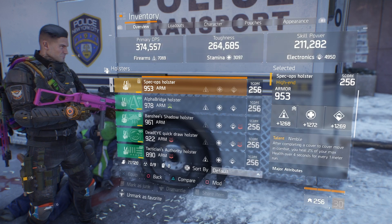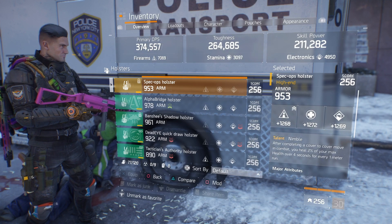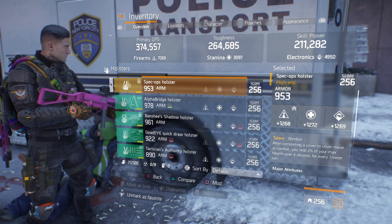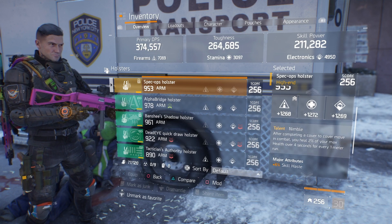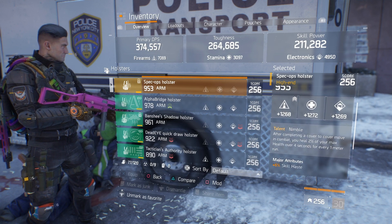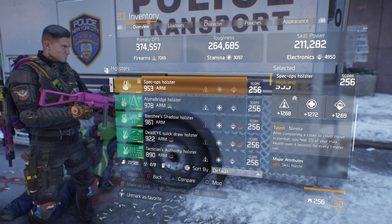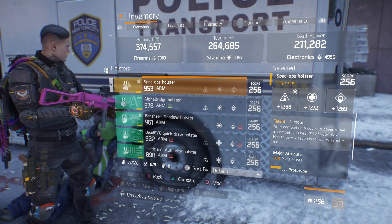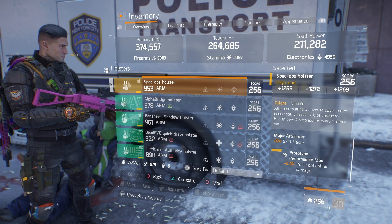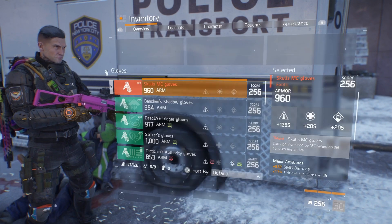With the holster I'm running a Nimble holster — it's got good stats across the board: 1268 firearms, 1272 stamina, and 1269 electronics. The major attribute is skill haste, and I haven't got a high skill haste on this build, so I would probably change that for something else since I don't really run skill haste. The performance mod is 2% critical hit damage.